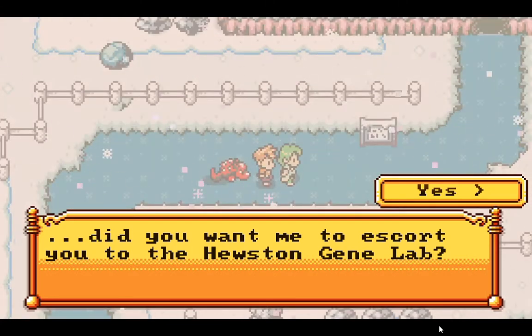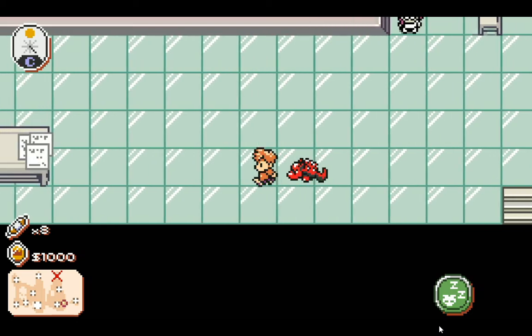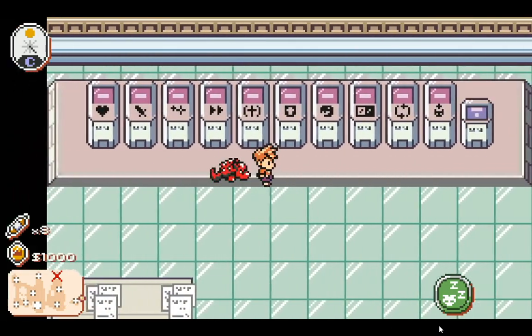The Hooper sister is gonna escort you to the gene lab. She used to be at the bridge, and now when you exit it does put you out at the bridge. Here's the gene lab.